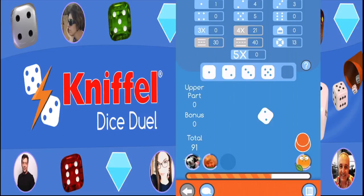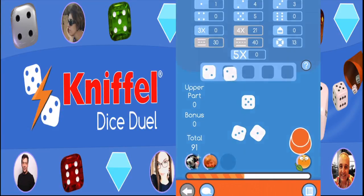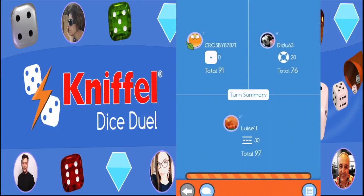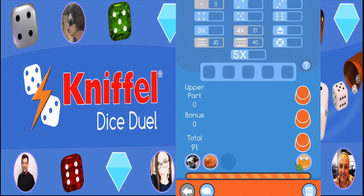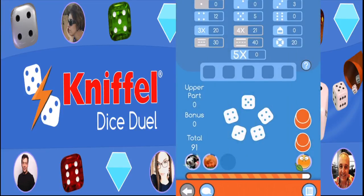Have a look at the turn summary page to plan your next move. The scorecard consists of an upper and lower section. The upper section contains the boxes of aces, twos, threes, fours, fives, and sixes. If you decide to enter the results of your dice roll here, all the points corresponding to the value of the box will be added up and entered. In order to receive the thirty-five point bonus, you will need to achieve at least sixty-three points in the entire upper section.